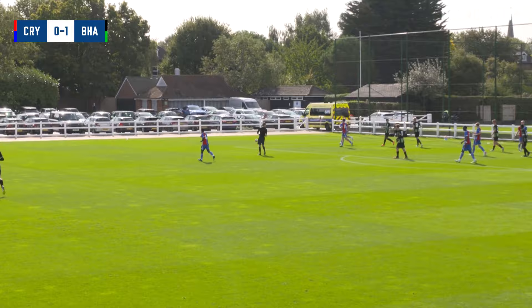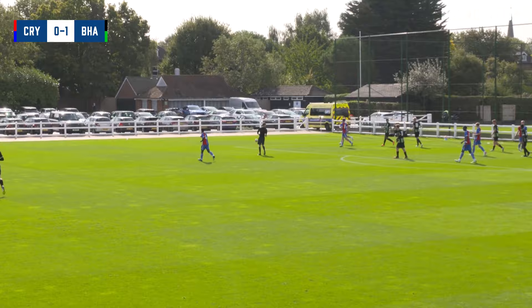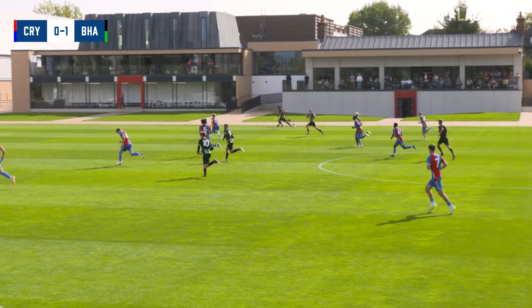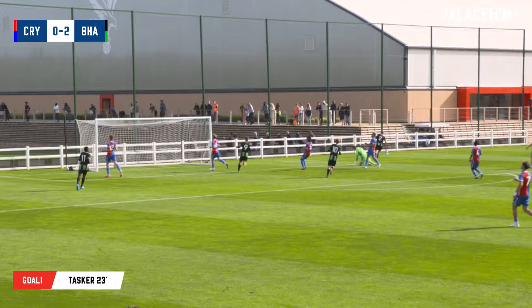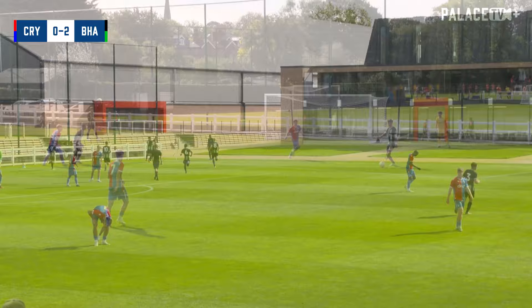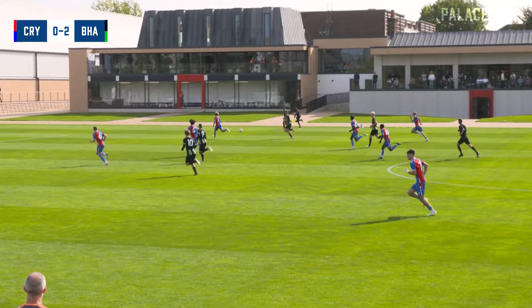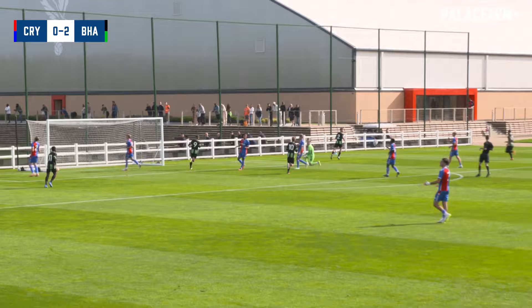Brighton initially have another chance to shoot, and Rob Quinn's going to be happy with that — though that was all a little too easy. Brighton come forward down the right-hand side into the 18-yard box, the goalkeeper comes out, and it's the same player who's doubled the lead. Tasker scored the first on 10 and he's now scored the second on 23. He went galloping forward and there was just a little too much space for him — you can hear that being said from the Palace bench.